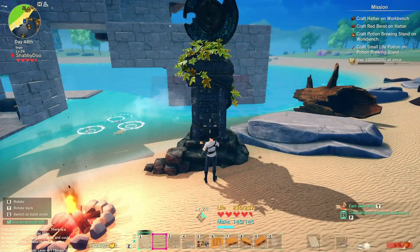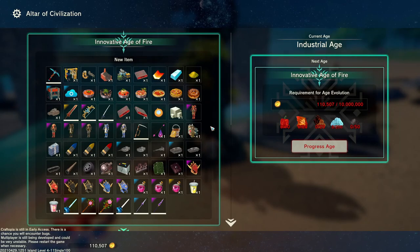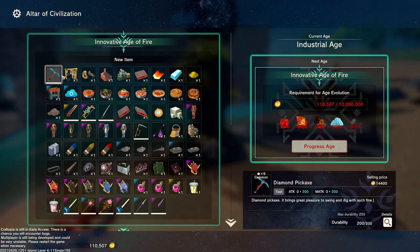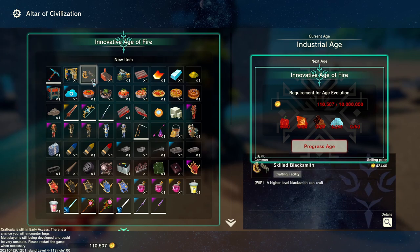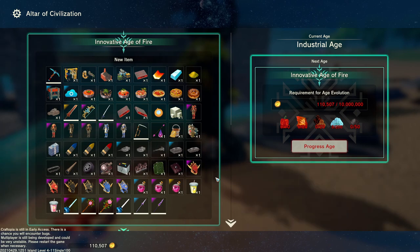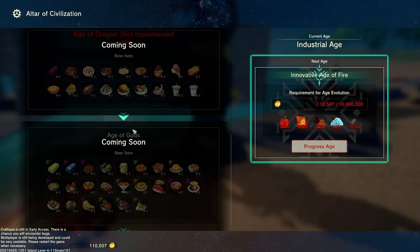Age evolution — alright, what do we need for the next one? Holy crap this is different. Before it had like 9,999 diamonds to progress the age, but even with your entire inventory full you couldn't have enough — you'd always be one short. That's how they did it. But now we can, so that'll unlock diamond pickaxes, skilled machineries — oh man look at all this new stuff. The secretarius bow that we saw earlier. We get some more content, and then the age of the dragon is not yet implemented.